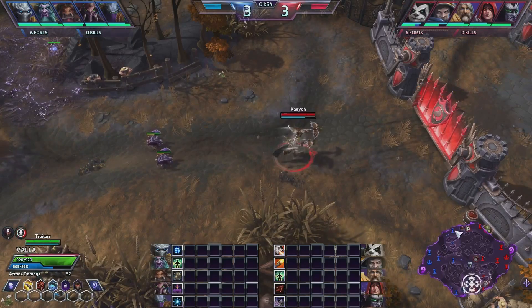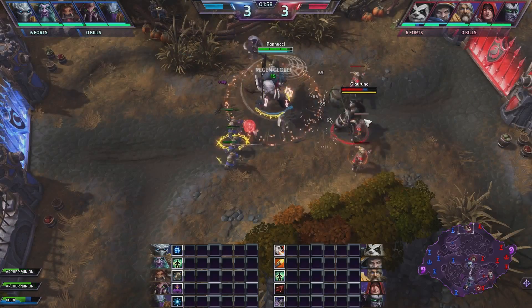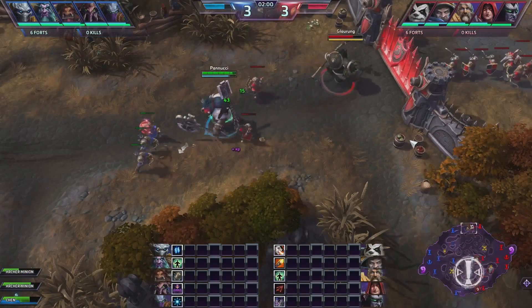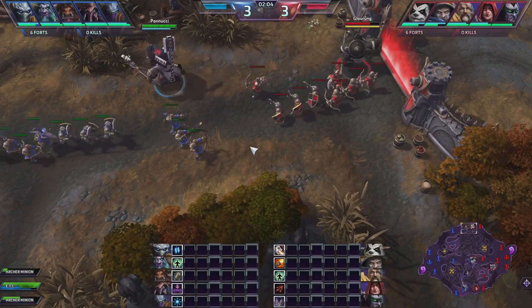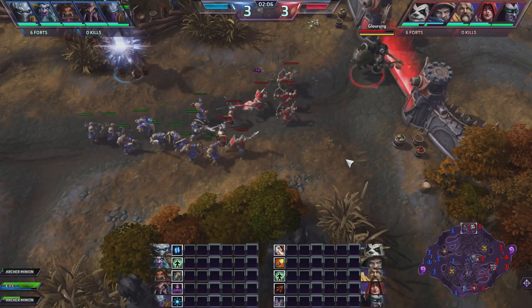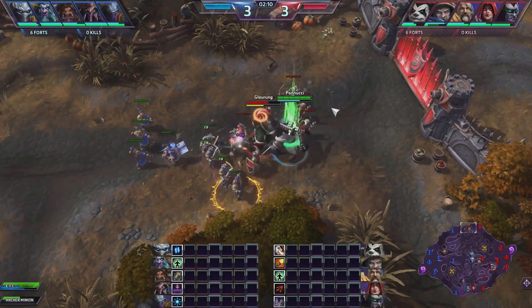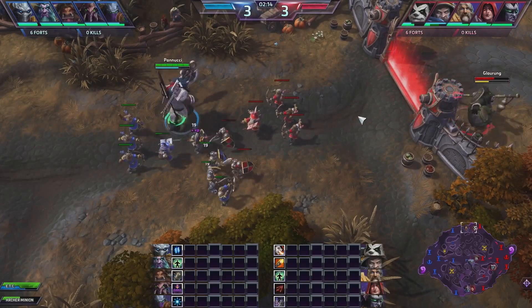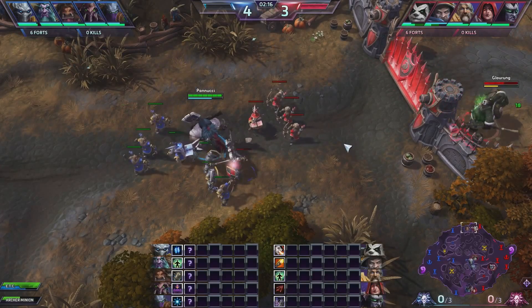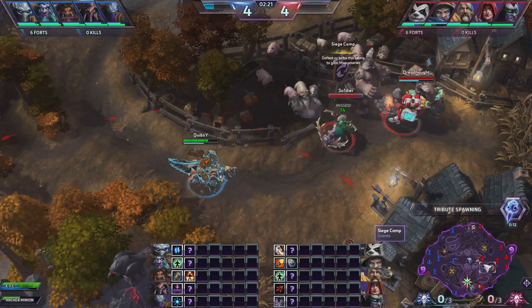Meanwhile in bottom, we deny Zagara a lot of her pushing potential with our Valla. Valla is one of those heroes that just has amazing wave clear. Now that we're about to hit level 4, that's when this lane actually becomes pretty interesting. ETC gets a lot more damage output with Echo Petal, and that means you have to be a lot more careful when you decide to chug on Chen. You'll see Chen loses his lane a little bit until he hits level 4, and that's when he starts to just be more of a bully in lane.